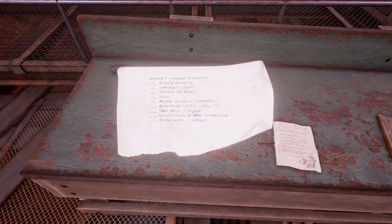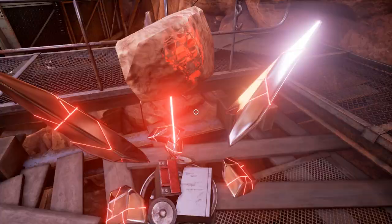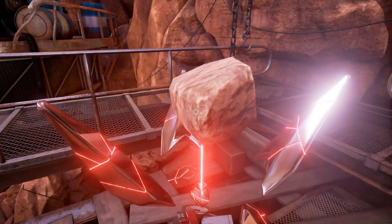Mayor imager request: entry canyon, Farley's house, center of town, tree, water source, the waterfall, membrane, wall, cell, question mark, the wall, tower, locomotive, power generator, scrapyard, garage. Five of these have asterisks, four of them do not — indicating that those ones do not have imaging. Which is an exact meaning that is still indeterminate, I'd say. Does the book do anything? Hello. There's a lot going on here. Does it have multiple pages or anything? No other actions. Just trying to see what other stuff we might be able to do to interact with this guy. Seems like you can just open it and close it. Dimensional projector — produces apparently solid operations with light, volume, and some sort of simulated mass.